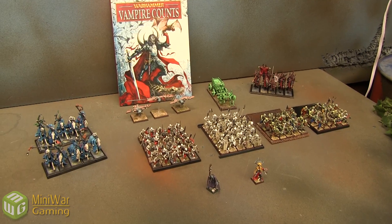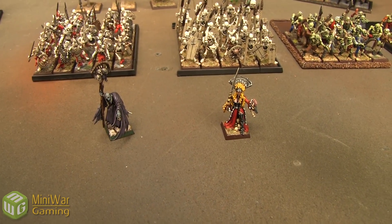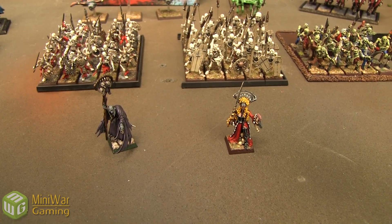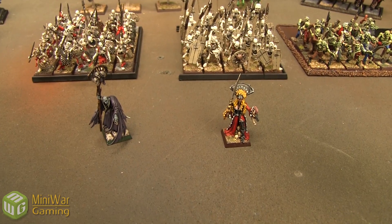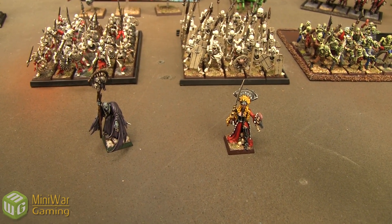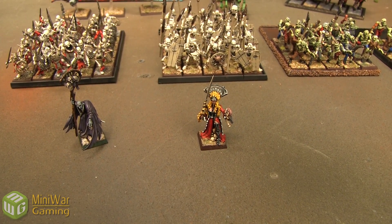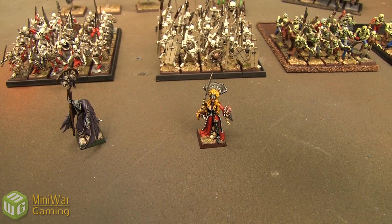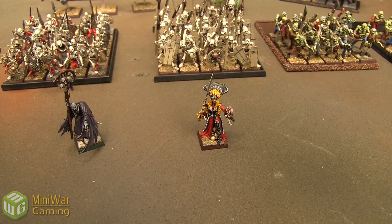2,000 points of Vampire Counts. Starting with Lords and Heroes: we've got the Vampire Lord, Level 4, playing her as a caster. She's going to have Master of the Black Arts — a 75-point upgrade that lets me re-roll whichever die I choose for the Winds of Magic — and Aura of Dark Majesty, which is the minus-one leadership aura. For magic items: Armor of Destiny and the Sword of Strife, a plus-2 Attack sword.